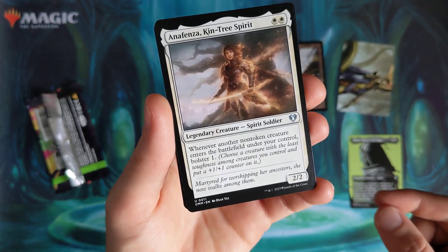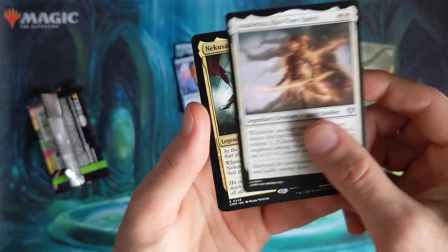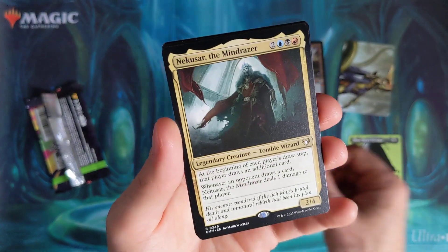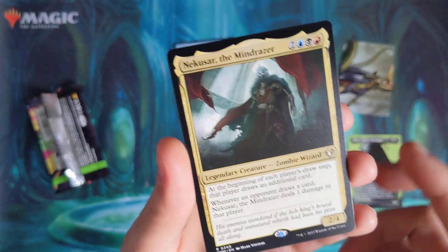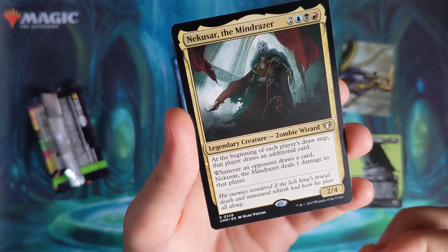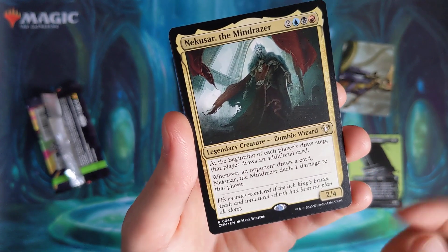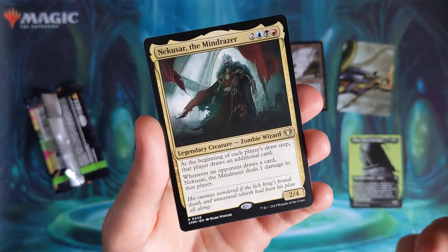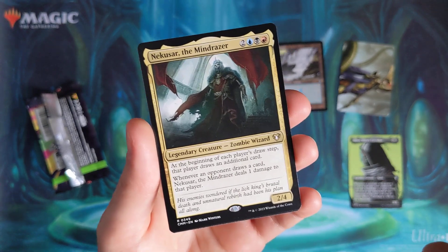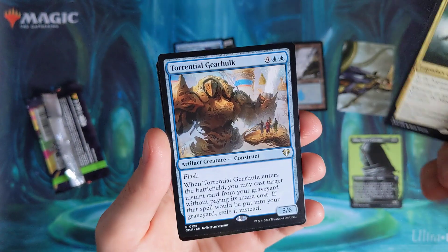Anafenza, Kin-Tree Spirit — bolster once, so more plus one plus one counters. Nekasar — here are the Rares. This used to be a popular commander, I think. Beginning of each player's draw step that player draws an additional card, and whenever an opponent draws a card, it deals one damage to them. You get Grixis colors, which is nice — you've got the wheel colours so you can force people to draw cards and then get them to take damage.